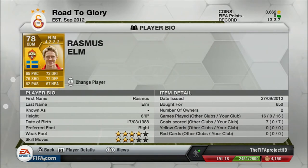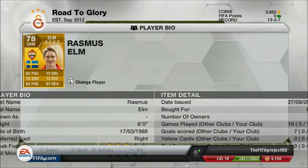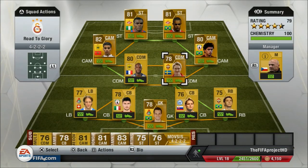The second CDM is Rasmus Elm — 650 coins, you can discard him and lose about only 20 coins as well. He has 4 star weak foot and 3 star skill moves — skill moves for a CDM aren't really important. He's 6 foot tall with about 76 shooting. His pace lets him down a bit but his defending helps, along with 82 passing which is really great. He has great free kicks and great shots, and his dribbling even though it says 72 seems to play a little bit better in-game.